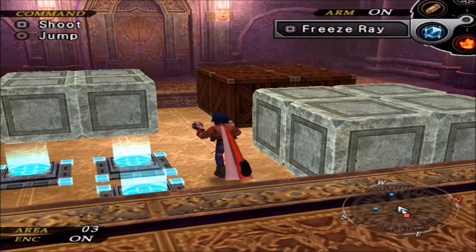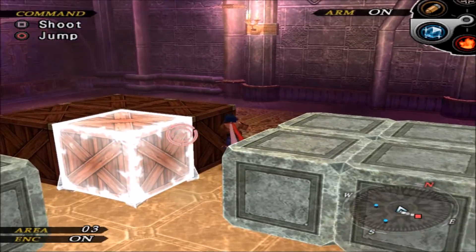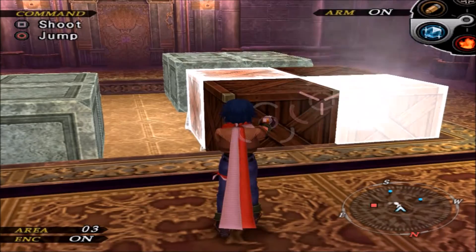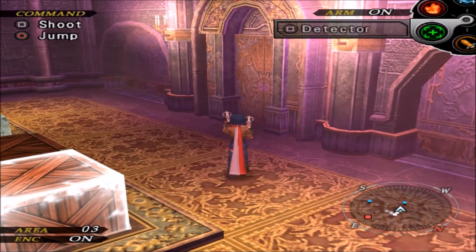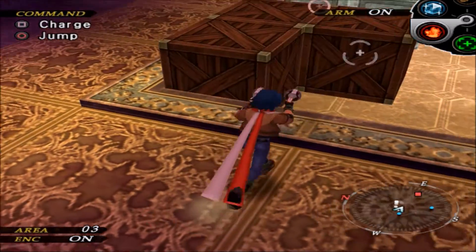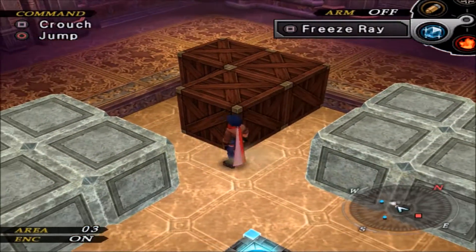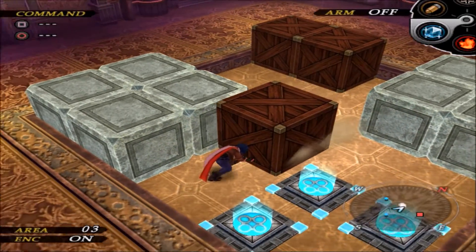So we have our first puzzle right here. What you have to do — it's a pain, I hate the targeting system in this game, it's such a pain in the ass. You have to freeze three of these boxes. It really doesn't matter which three that you freeze, and then whichever one you didn't freeze, you blow up. What that's gonna do is make it so that the other ones unfreeze, and then you can pull and push these boxes on top of these switches down over here.